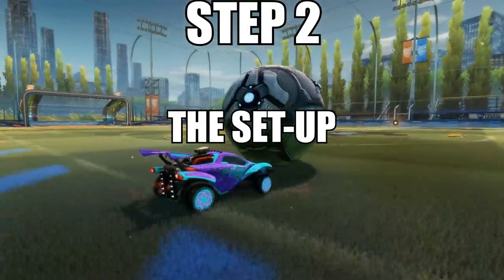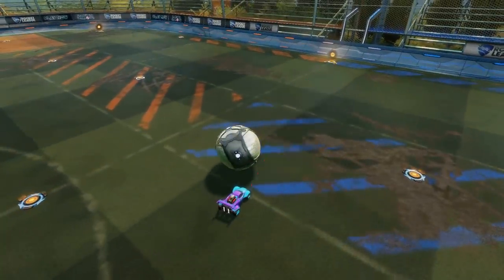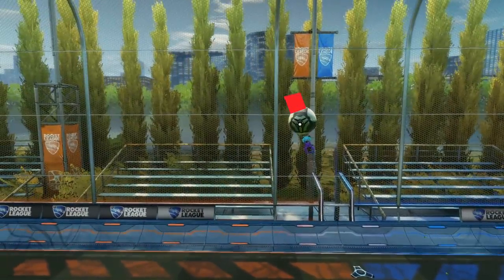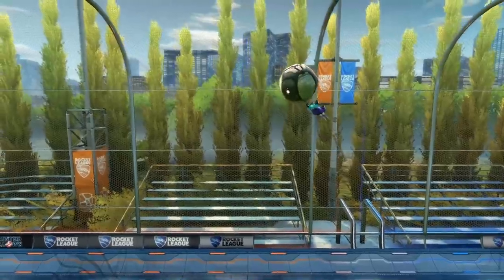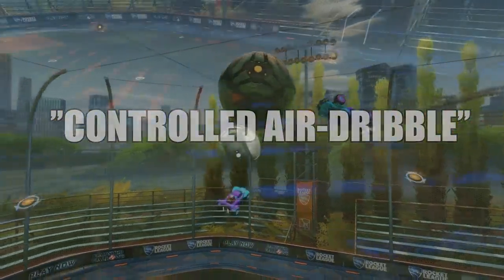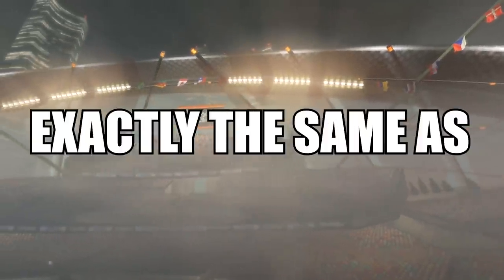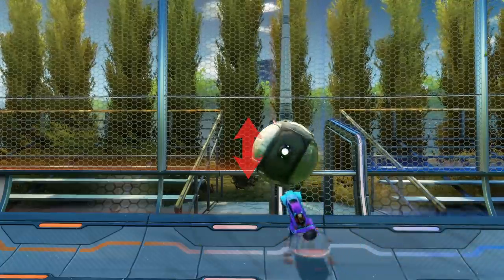Step two: the setup. This one is a bit different in that you have to move it towards the middle boost and align like this. You need to have more upwards momentum and less forwards momentum compared to the last one, meaning you'll have more control of the ball once you jump off the wall and get more hits since you won't be hitting the ball away from yourself. This is why it's called the controlled air dribble, and yes, you always grab the middle boost — it helps you have more options. Step three is exactly the same as the last air dribble: jump off a car's width away from the end of the banner.